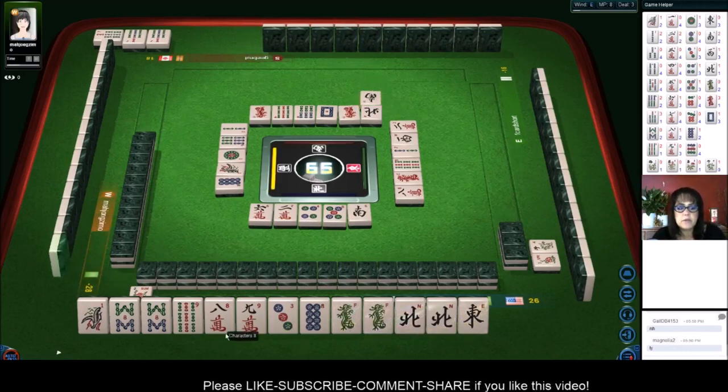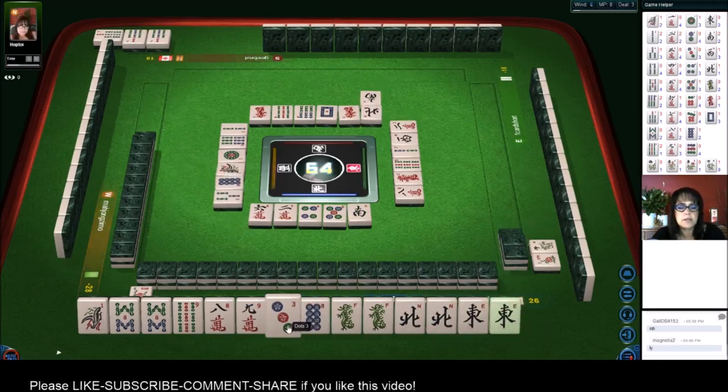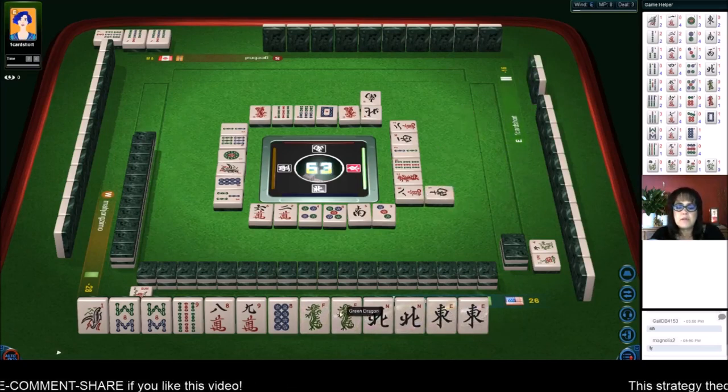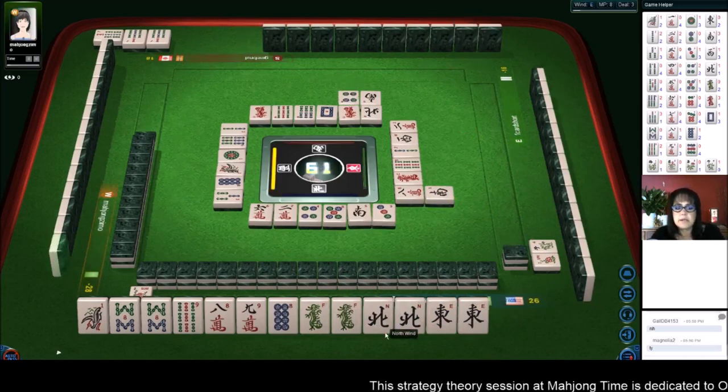Let's go for that - that way we don't have to worry about three bamboos. We just got a pair of east. Six - none of those are out. Two four six, outside hand - ten. All right, we're ready to pung.